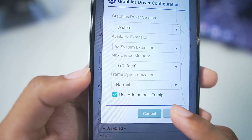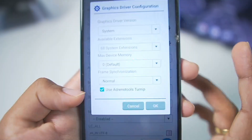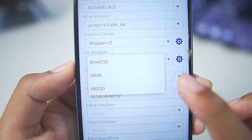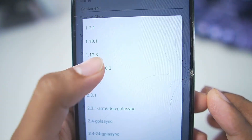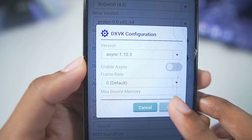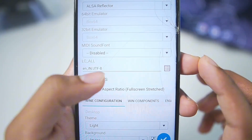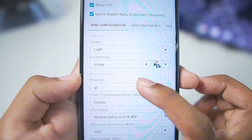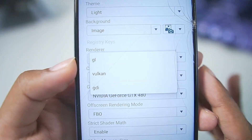Keep everything else as default, then tap OK. There is a setting called 'Use Adreno Tools Turnip' — if the game does not show graphical issues, disable this option. For DX wrapper, choose DXVK — we don't need Wine D3D. For version, go with Asynchronous 1.10.3. Audio driver is ALSA — keep it as default. Enable Show FPS and enable Full Screen Stretched Aspect Ratio.